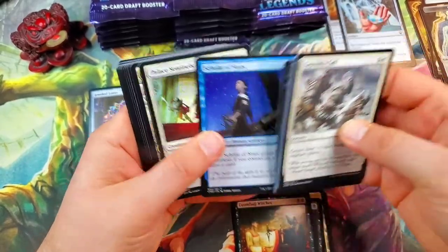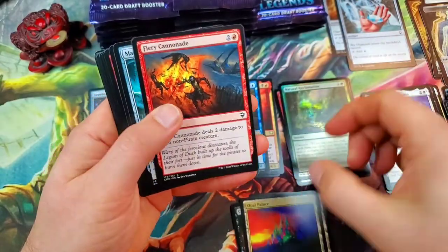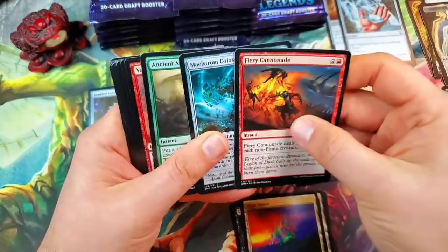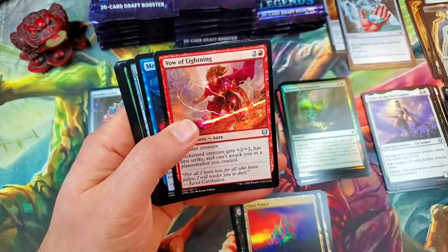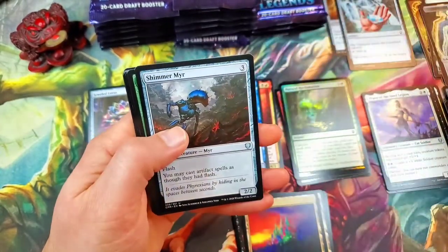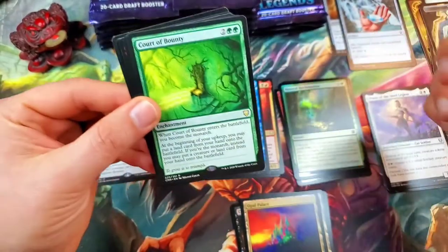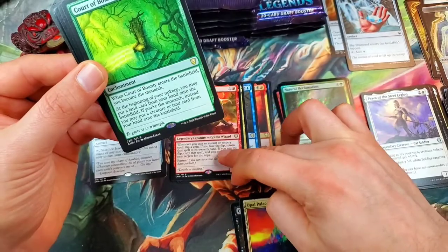Opal Palace is a very good common in this set — I think it's worth like a buck, that's nice. Vow of Lightning for uncommon. Merchant Raiders. Shimmer Mirror. Court of Bounty — man, we are hitting all the good stuff!